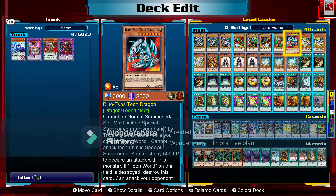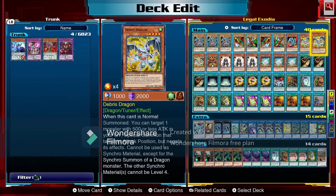Next we have a Blue-Eyes Toon Dragon for Toon Table of Contents — to get into it and for a pitch. Then we're running three Debris Dragons. When Debris Dragon is normal summoned, you can target a monster with 500 or less attack in the graveyard and special summon it in attack position — its effects are negated and it cannot be used as synchro material except for synchro summoning of a dragon monster. We'll use it with White Stone of Legends for that potential combo.